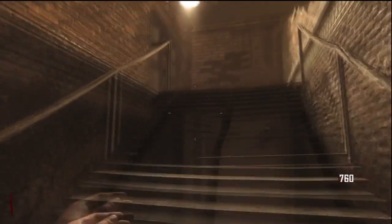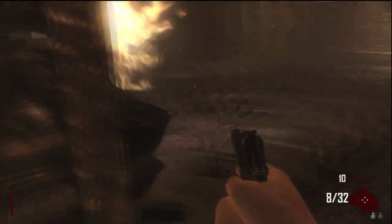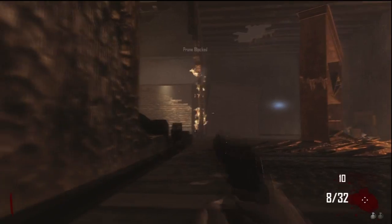Hey guys, it's Skippy9191, and today I got a new glitch for you on the map Transit. This is in the town. What you're going to want to do is come up into the room with Juggernaut up that staircase.